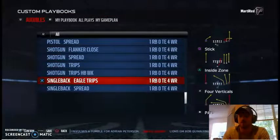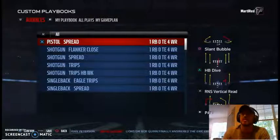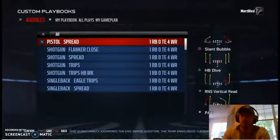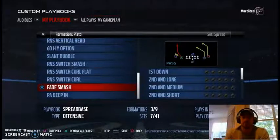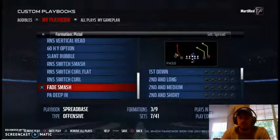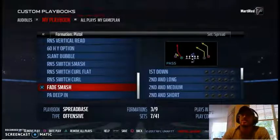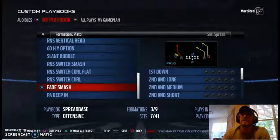Go to your audibles and check the personnel grouping: one running back, four wide receivers across all of these. That means in-game you can switch to any of these formations freely. My base play is going to be the run and shoot switch dig. In the pistol spread set, you want to make sure you have complementary plays to go alongside it.